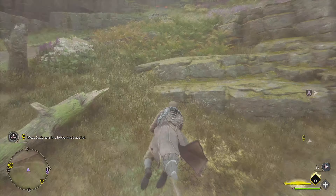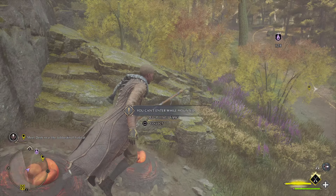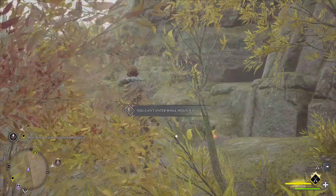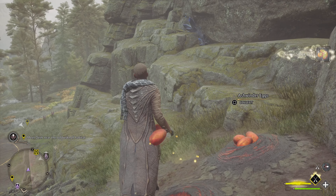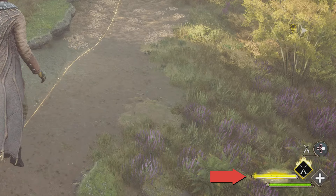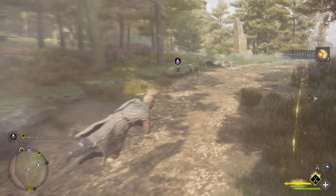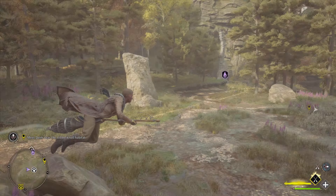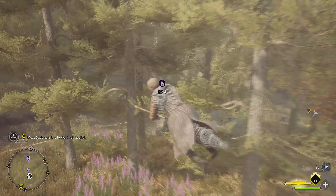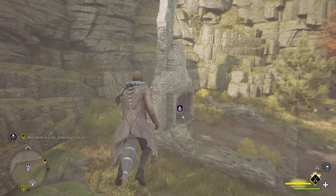If you want to travel as fast as possible on your broom, all you need to do is fly as close to the ground as possible. That way you don't exhaust your broom's stamina — you can see the yellow stamina bar on the right side of your screen. If you travel high, you get exhausted fast, but flying low like this lets you go as fast as possible without worrying about it.